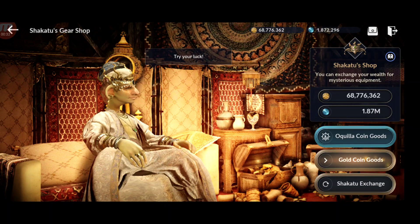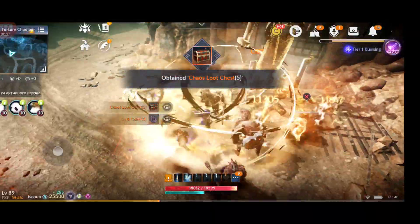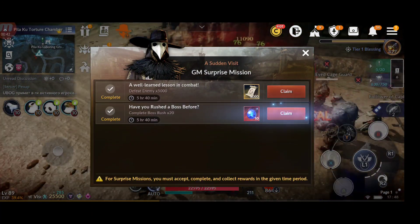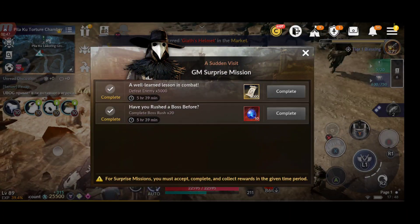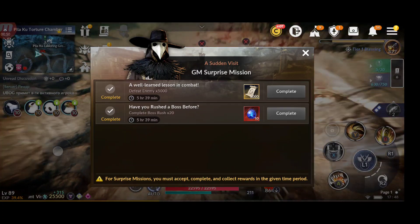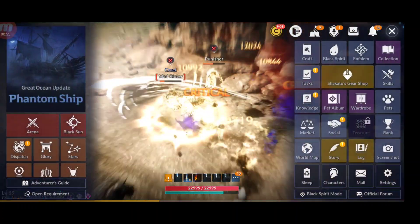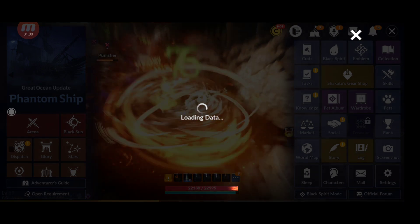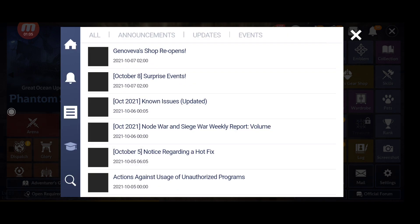Besides the fact that they increased the rates, we also have new events. Don't forget to complete them every day — for today I have to defeat 5,000 enemies and complete both rushes, the chaos score, and 5,000 restoration score. Also, the Genoveva shop is coming back, so prepare silver for that.